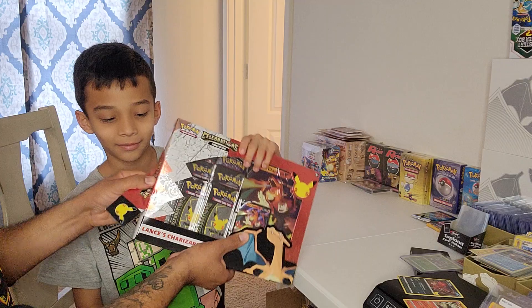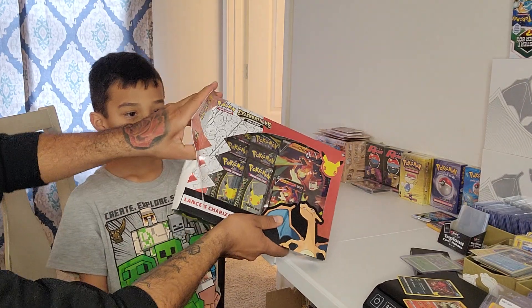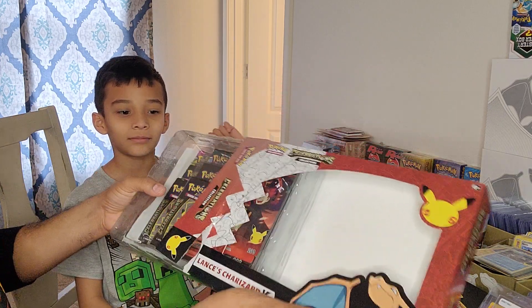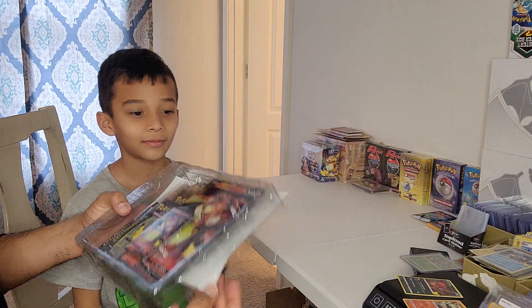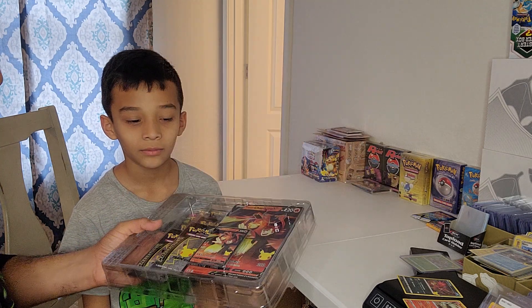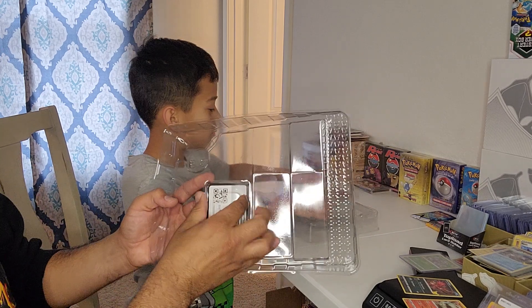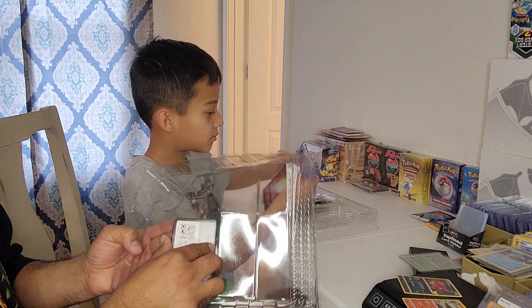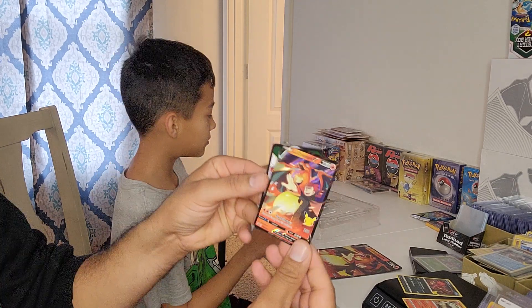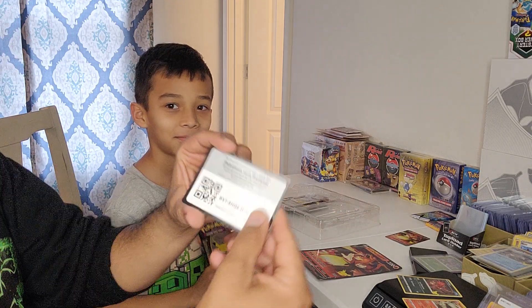I'm going to help Ventura open this up - he's going to open up the packs but I'll open up the box for you guys. It comes with this - I'm not sure what this is, but I just want to show you guys that. Let me give you guys that barcode. Here's that Charizard V - it's a great card. Here's that barcode.